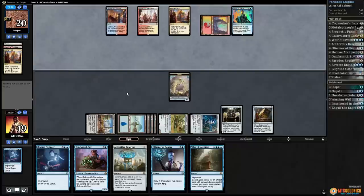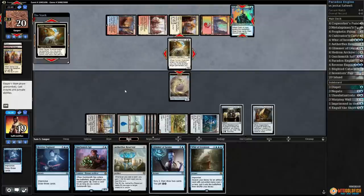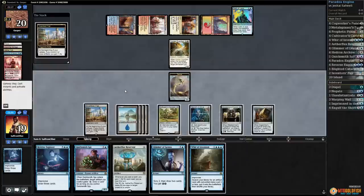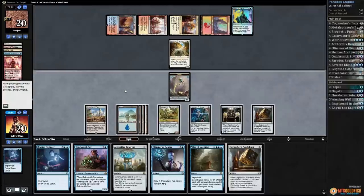Opponent plays a mountain, there's a Guardian. This is going to be super close. Can we get the kill? A land would be helpful. I think we gain a life. Oh, does this do it? Cogworker's Puzzle-Knot's fine.